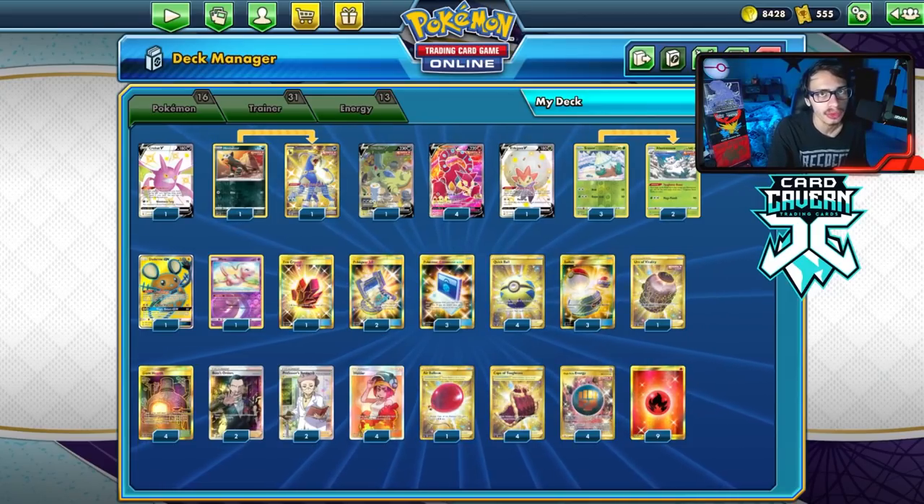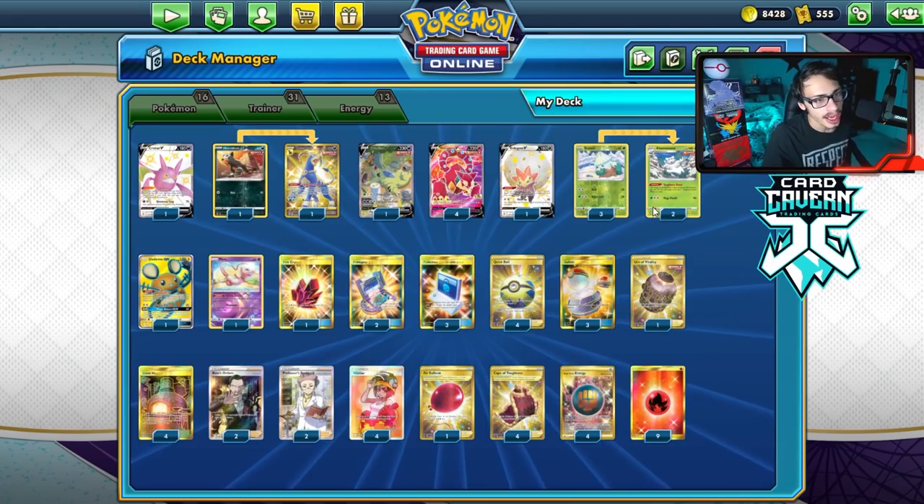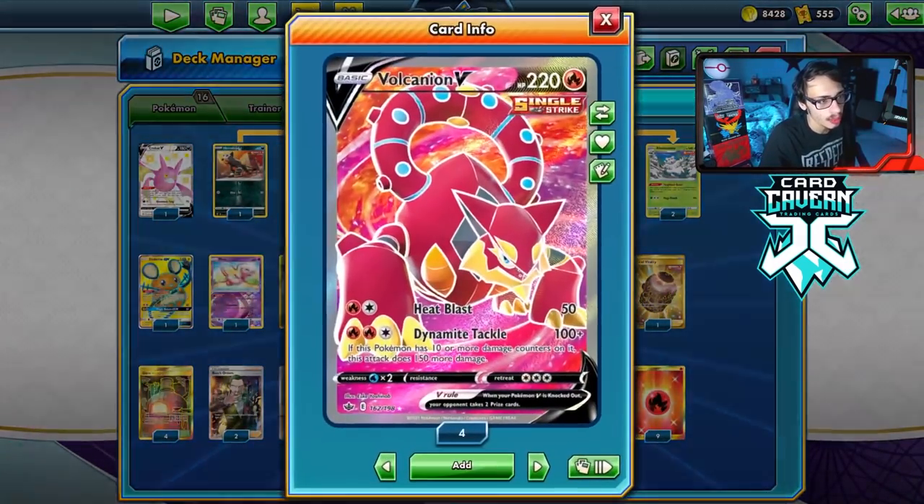If you want to check out the video articles I've been posting, it would be greatly appreciated too. Anyway, let's look at the list I'm playing. So this is what I'm rocking with here. Abomasnow and Volcanion is kind of the combo we're playing, but we get that ability to play that terrain turn.